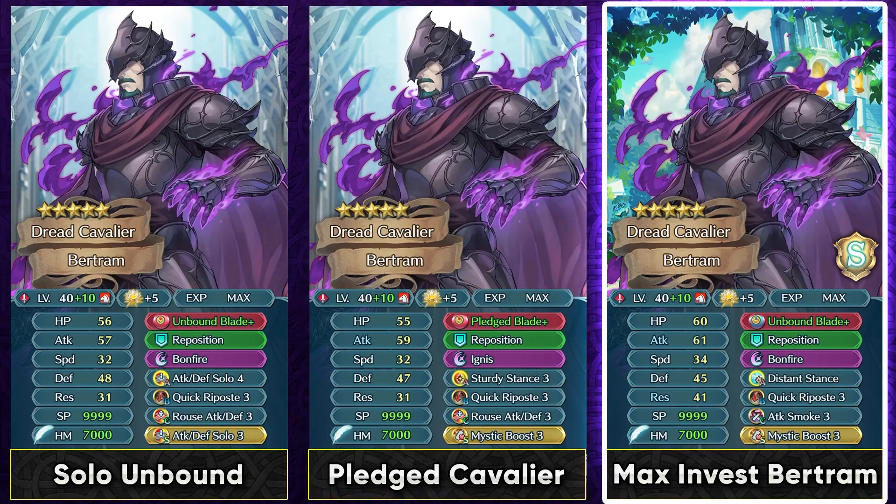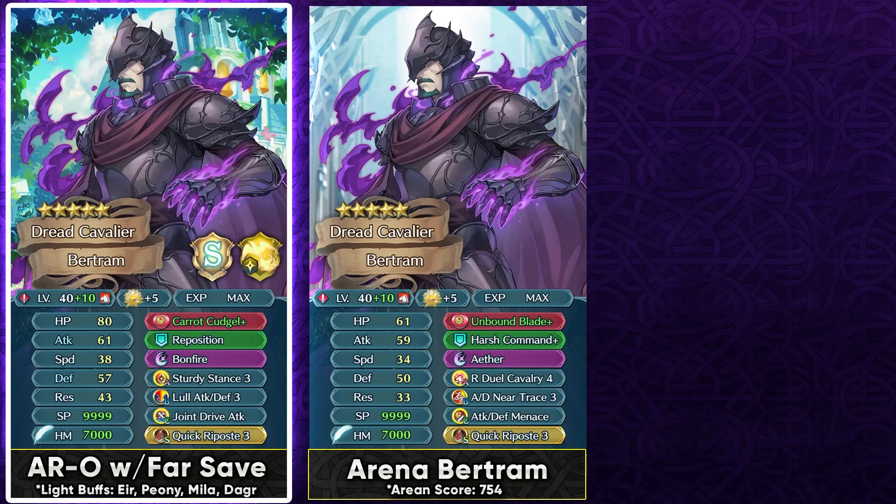At max investment, if you want him to have some kind of distant counter, you can make use of his resistance super boon by ascending that, and run Distance Stance which can further give him even more resistance. Unfortunately, the problem with this kind of build is that he doesn't have the guard effect, so he's somewhat susceptible to specials even though he can get bulky on his mixed bulk. For competitive usage, he doesn't really fit well in Aether Raids defense — you're much better off using Blazing Doran Doll Eliwood or Legendary Siegbert. He's best used in Aether Raids offense if you really want to use him, as a melee specialist with the right weapon and build.